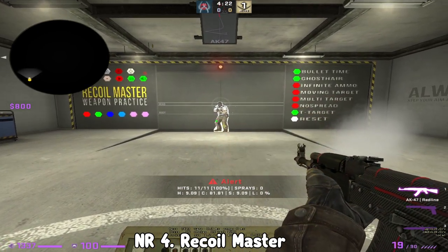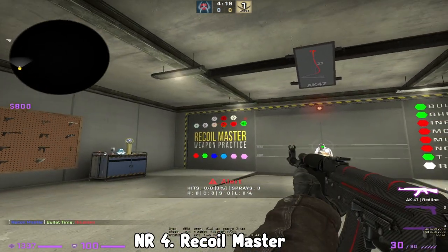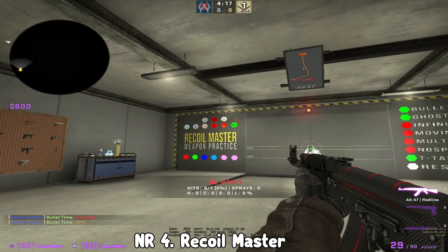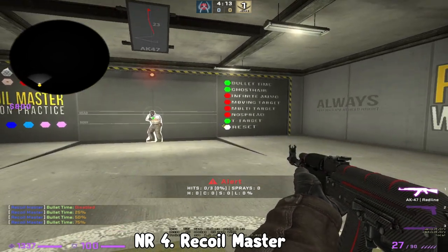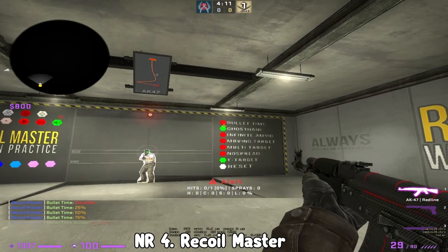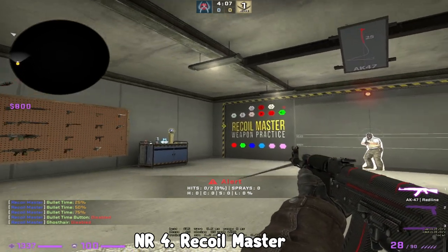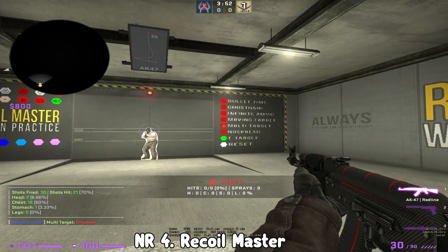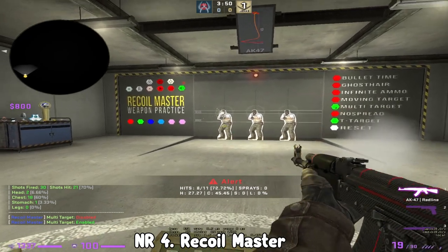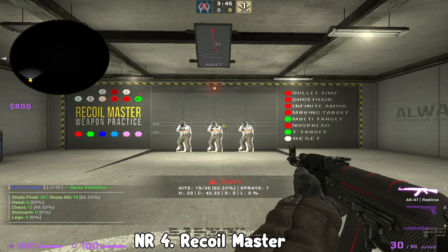You press F and it will activate the 10% and then you can slowly track this green dot at 10% speed and practice spraying like that. You can press F again to turn it off. I wouldn't recommend going as low as 10% but maybe 50% or 75% just to get used to it. I personally prefer spraying at a T target, but you can put it further or closer. You can even turn on multiple targets if you want to learn how to spray transfer between three targets.